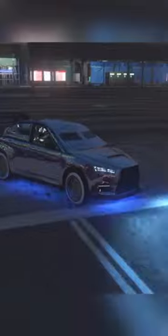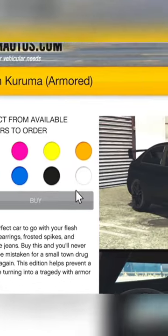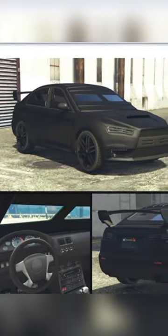Number 2, the Armored Kuruma. This vehicle is very cheap and is one of the best cars to use for heists, missions, and free mode in general. You can buy the Kuruma from the Southern San Andreas Super Autos website.